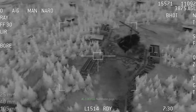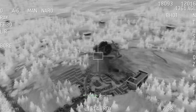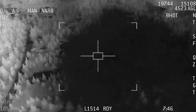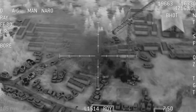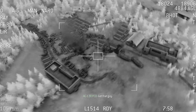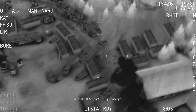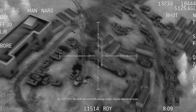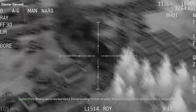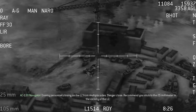Nail those guys. Target reset. You got him. Clear to engage enemy personnel. Got that guy. Clear to engage all of those. Copy, smoke them. That was right on target. Recalibrate with the sweep angle. Adjust elevation scan. More enemy personnel. Wildfire, we've reached the LZ but we're taking fire from all sides. Request fire support on all sides of the LZ. Danger close! Enemy personnel closing on the LZ from multiple sides. Danger close. Recommend you stick to the 25mm in the vicinity of the LZ.